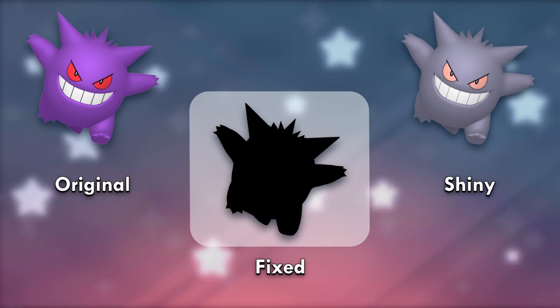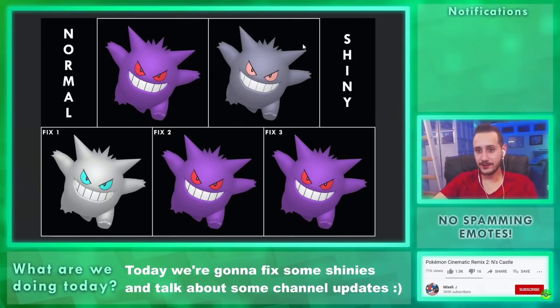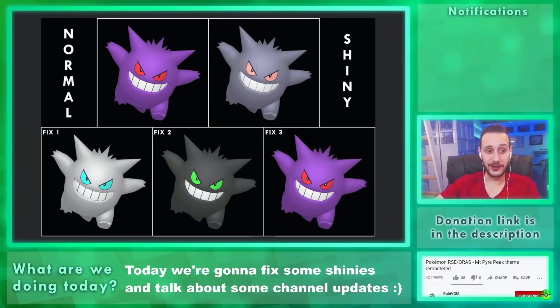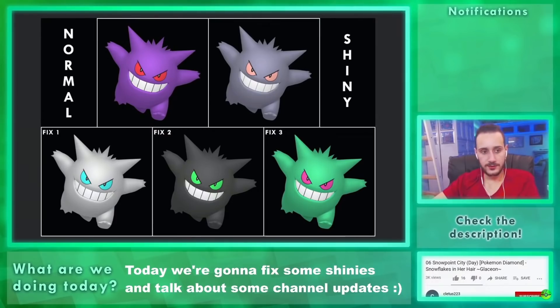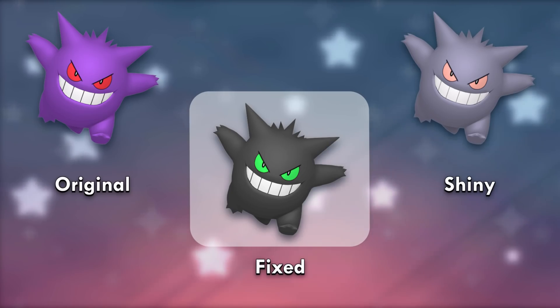Then we moved on to Gengar — it's impossible to tell the difference in most games. Naturally the first one has to be a ghostly white, like its shiny mega form. Then the opposite, giving it the color of the shadows — I thought green looked the best with black. I do just like green a little bit too much. Finally, I thought a radioactive green was appropriate — it matches the other green ghosts in popular media too. With 60% of the votes, black Gengar won. It's different enough and makes sense.